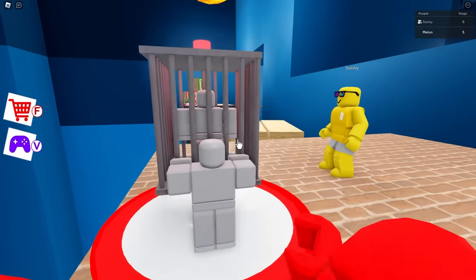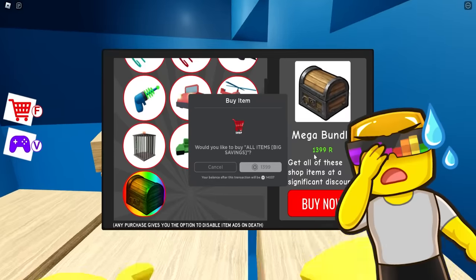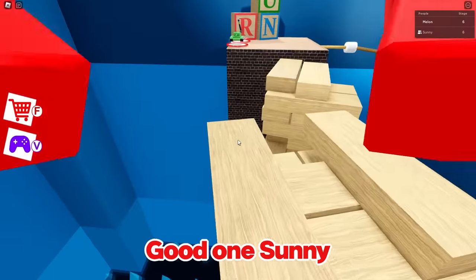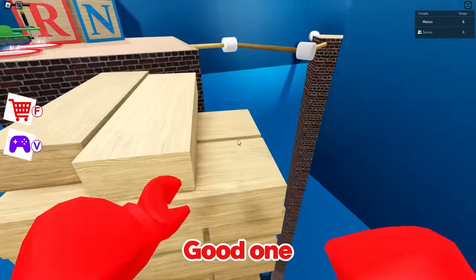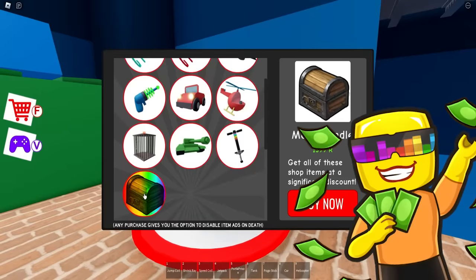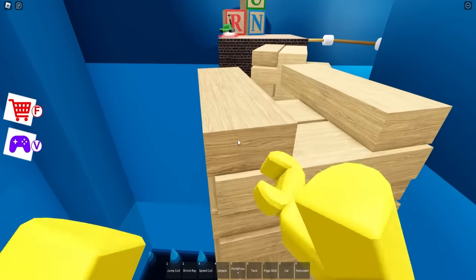Sonny, whatever you do, do not buy this item. Don't buy this. I'm not buying it - I'm doing the obby right now, chill. I fell. I told Melon I wouldn't buy this item because I bought all of them in the mega bundle. Melon, where are you at, bro? You're going too fast.